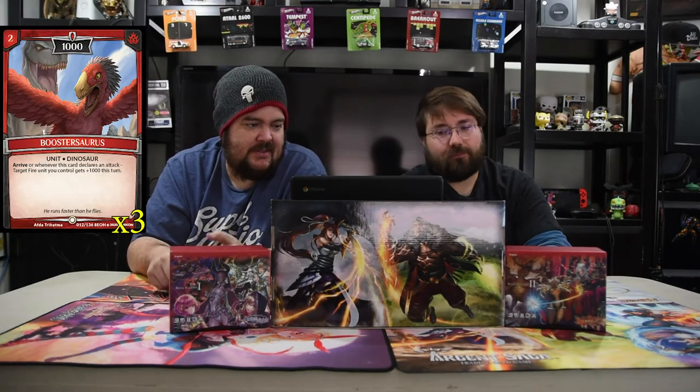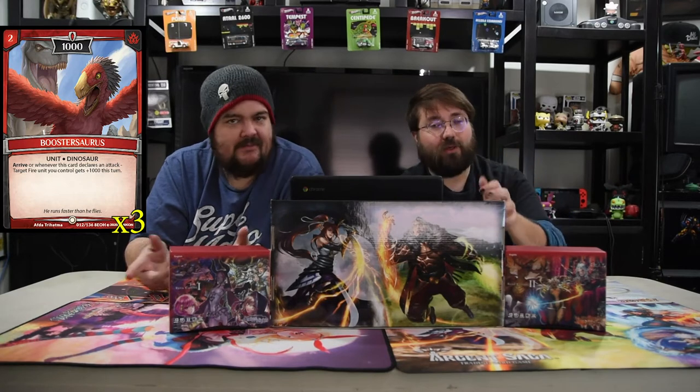Next is Boostersaurus, a two-mana 1000 unit. On arrive, or whenever this card declares an attack, a target fire unit you control gets plus 1000. It has double duty — it pumps when it enters and again when it attacks next turn, making your dudes big. It doesn't say 'another,' so you can target itself if you need to kill a tower.